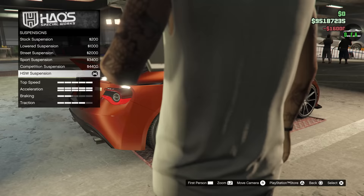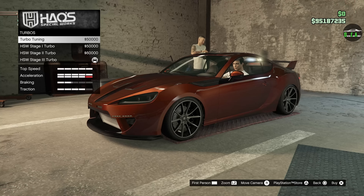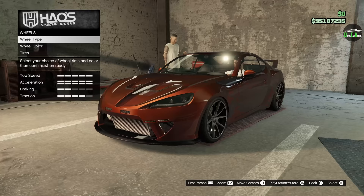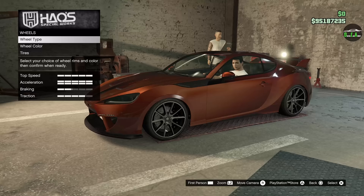Suspension — we already got the HSW suspension installed, it's a lot lower than normal. Transmission — we already have the HSW transmission installed. Also there are three stages of turbo available with Hao's, unlike the usual single turbo tuning option, making this thing stupid fast. Imagine if this is faster than the Pariah — I wouldn't doubt it.